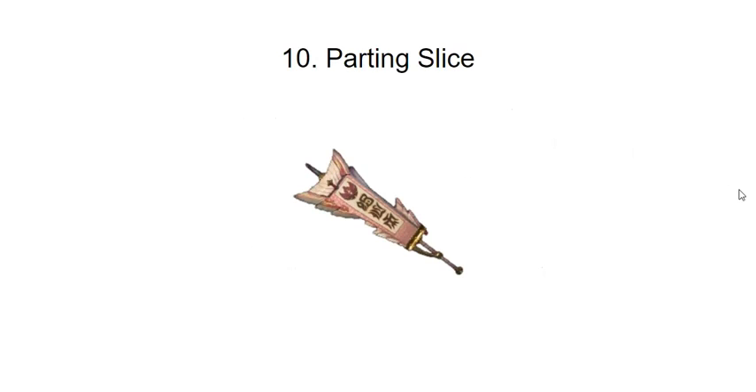Let's start with number 10: the Parting Slice, the Mizutsune Switch Axe blade. It's beautiful — it looks like one of those banners on a stick you might hold up at a parade. It's got writing on it, and it morphs into blade mode looking very lovely. The pink and purple colors of Mizutsune are stunning. Mizutsune's blades have their own special all-inspiring quality, and this one definitely earned its place in my Top 10.